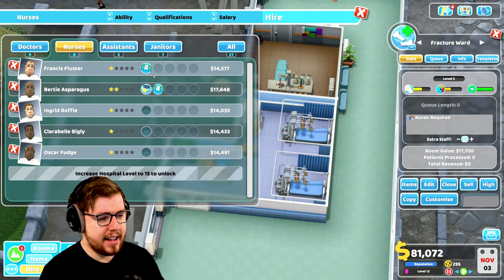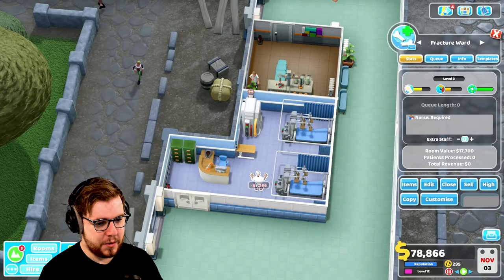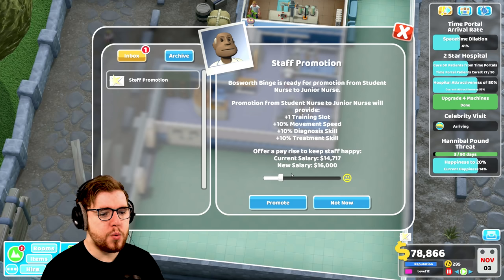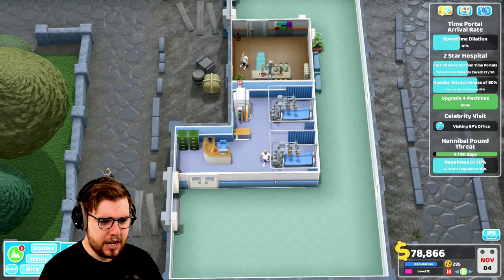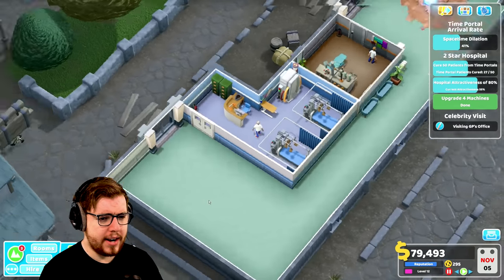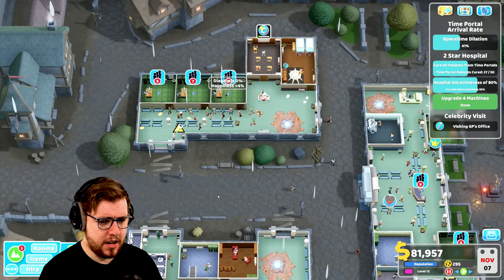Let me go ahead and hire - Bertie Asparagus, you'll do. So you can work in there. Now you want promoted - Osworth Binge will promote you, that's fine. We should have some people coming over here though, which is great. We've also cheered up that employee, which is also great. So that's going to deal with some of those issues, but we still have the problem of the GP's offices and reception having massive queues.